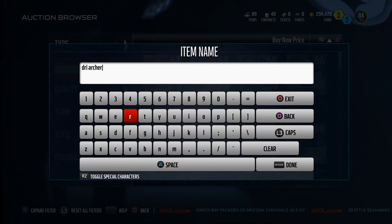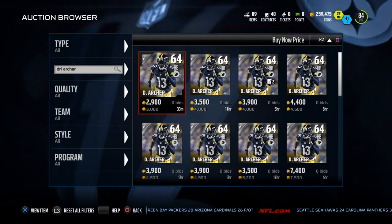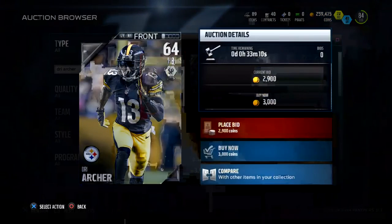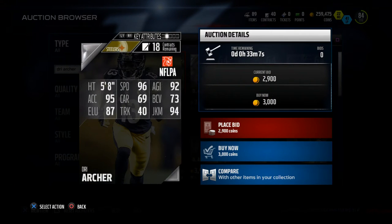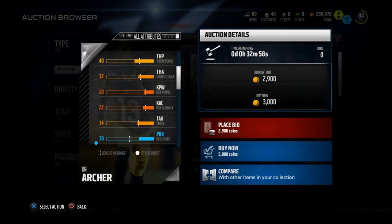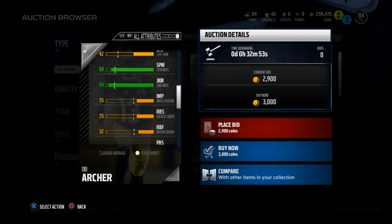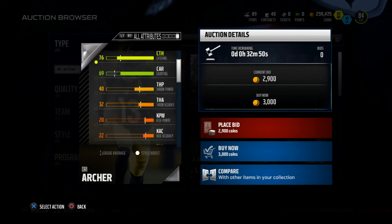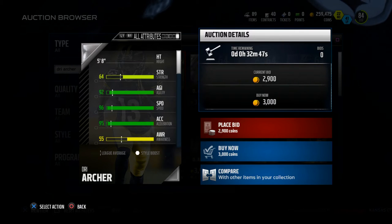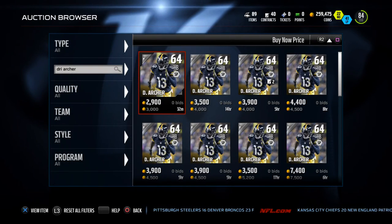Another guy I want to recommend — if you don't want to get that Taiwan Jones card and you're looking for someone with a nice balance of speed and acceleration — it's Drie Archer. A lot of guys really think this player is special. If you look at his Madden 16 Ultimate Team base set, he's got 96 speed and 95 acceleration — that's a really good combination. When you look at his juke move rating, it's actually 94. He's probably the quickest and fastest player on our list because he's got that acceleration and speed combination. I would recommend Drie Archer to you guys as well.